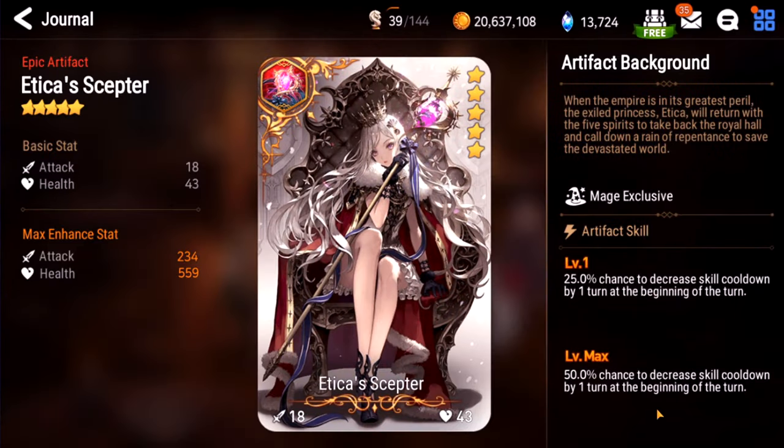Etika's Scepter. At max, 50% chance to decrease skill cooldown by one turn at the beginning of the turn. This has some situational uses. People used to run Silverblade Aramintha with this, but I don't like it because 50% isn't enough to build a team around, although when it does proc it's pretty good. I'll give this a C.